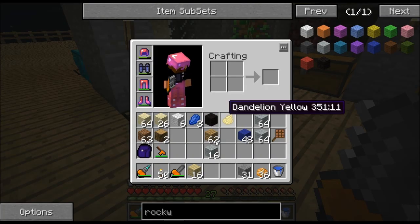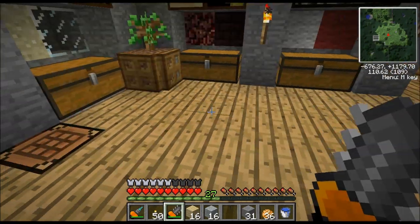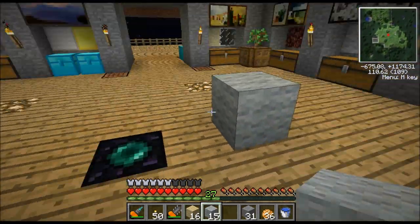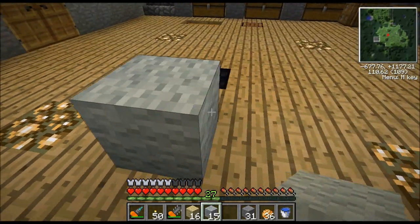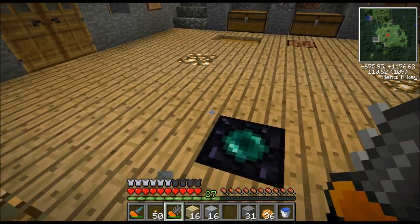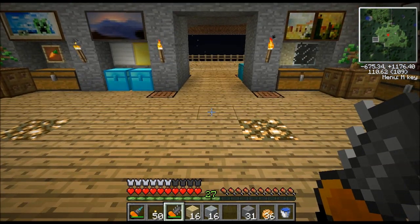Now first of all, let me show you a piece of it. It has a few advantages over regular wool. There's light gray rock wool right here. It looks just like regular wool and you tear it down just like regular wool. It's got the same durability and everything.